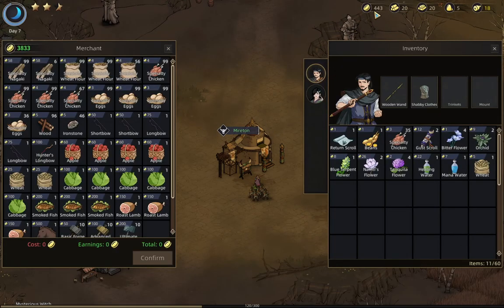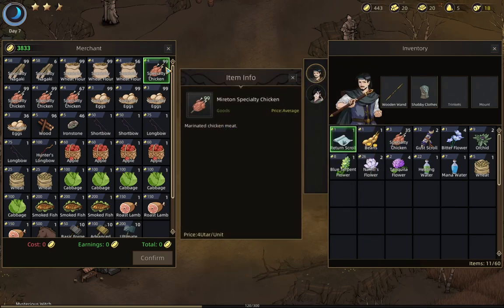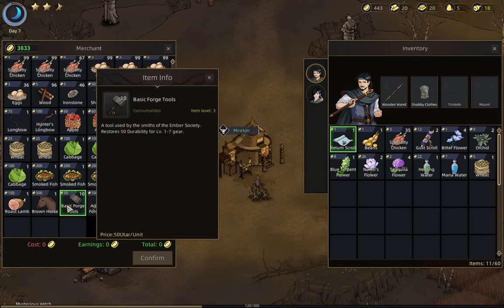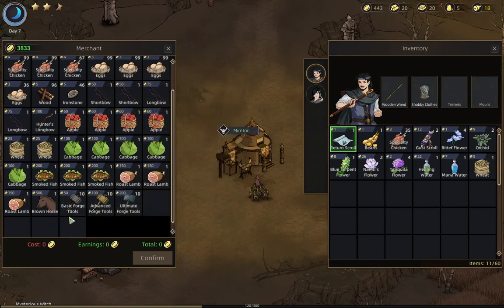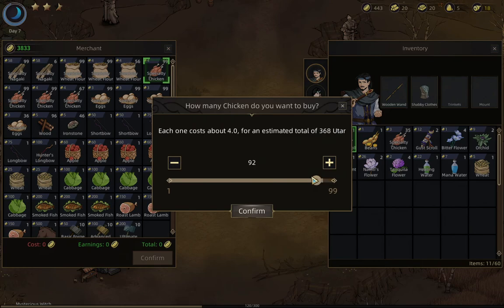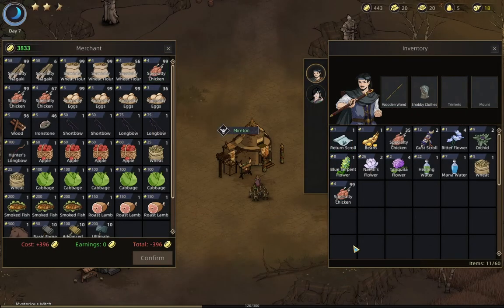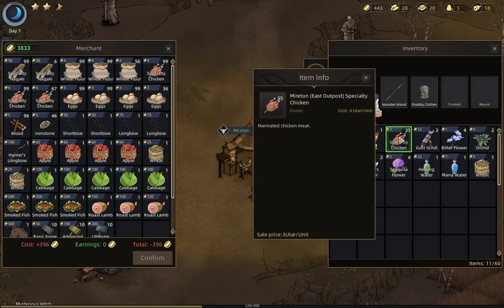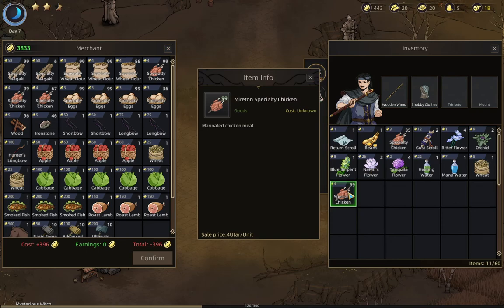We have a little bit more money now. We can go ahead and fill up on more chicken — I spent four gold on these and I can still buy more for the same amount. You do want basic forage tools in the game, but we don't need any right now. I'll go ahead and mark this on my map as a place I can buy basic forage tools. Let's get some extra chicken — 83 sounds pretty good. I'll buy the entire stack because these stacks don't merge since they were purchased from different areas.